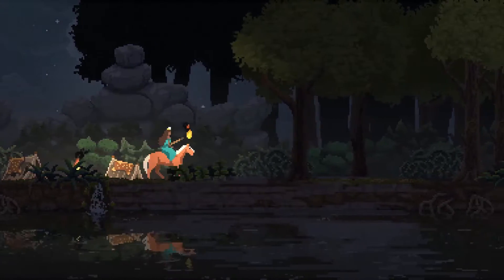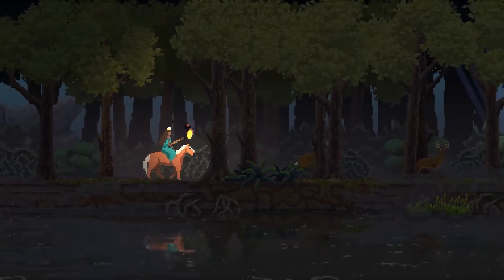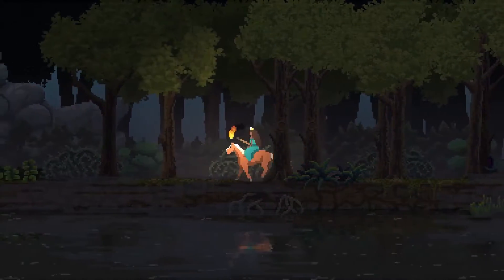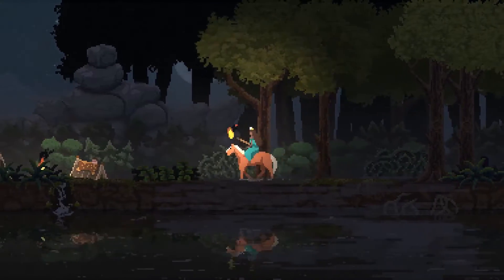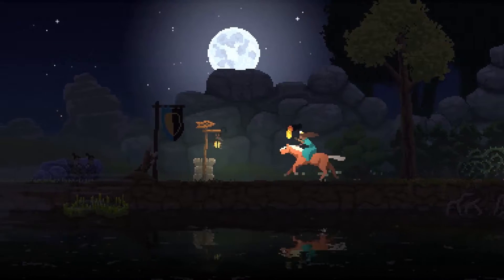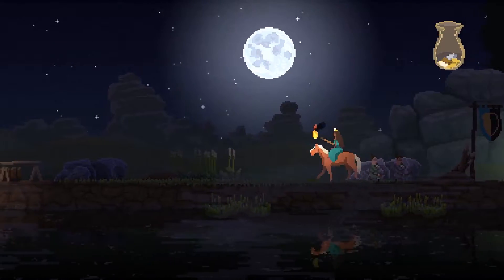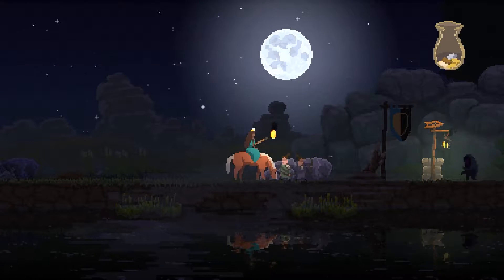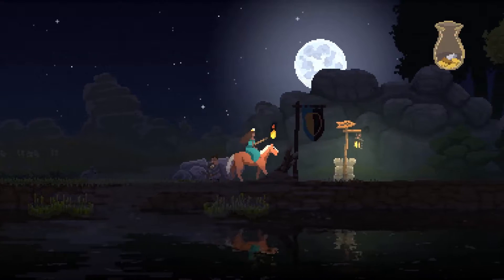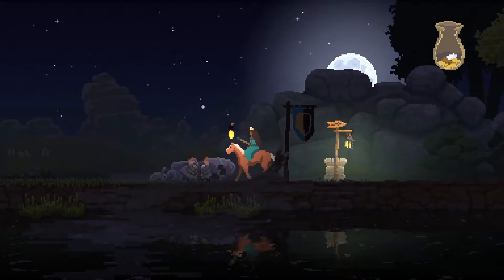Now that we've entered the night phase, goblins — or monsters — are going to come out. You can see them right there. That guy's going to come over and attack our base. This happens on a regular basis; it's the whole fundamental process of the game. We're going to be under attack at all times. Shoot him — nice shot.